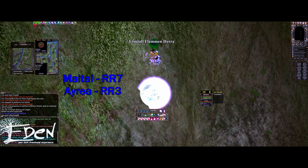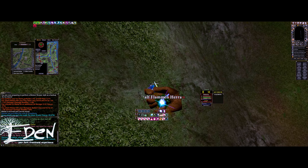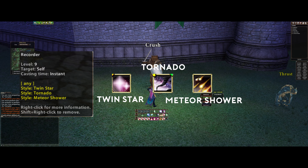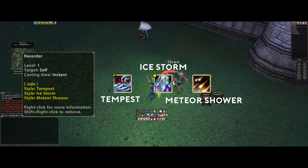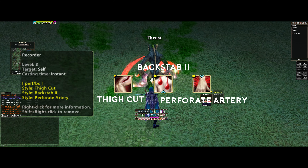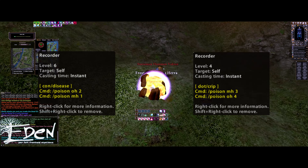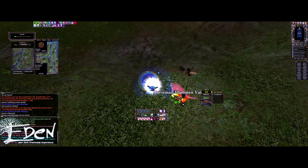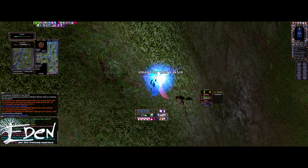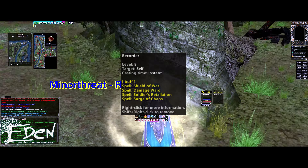Recorder commands are the Eden devs' response to HK macros. They allow you to stack abilities and commands onto a single button, making your life a whole lot easier. Nightshade has a good number of useful ones. The most important ones I use are: an Evade/Anytime combo, a Side/Anytime combo, a Perforate Artery and Backstab combo, and if you go 39 blades, then the ASR/Evade combo. I also have poison recorders set up that use the first four slots in my inventory, using /poison to do slots 1 and 2, then 3 and 4 — just make a /poison macro and do the same thing as any other recorder. The only other recorder I have is one with all my CL buffs on one button.